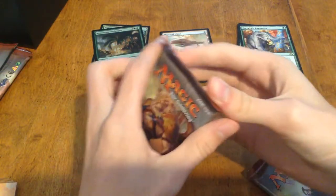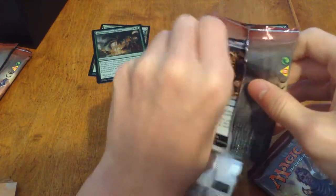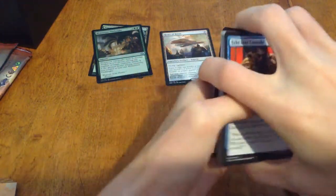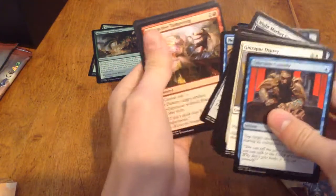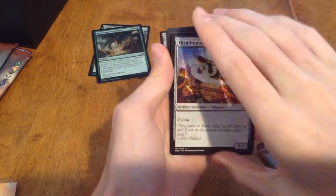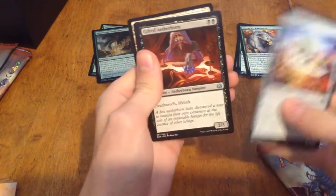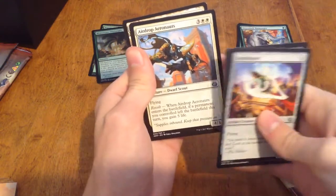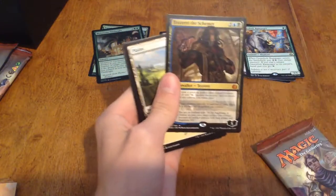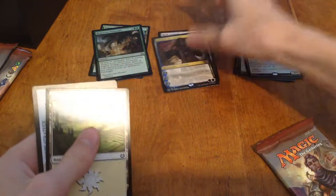Halfway done. This one doesn't want to be opened — there we go. Still cannot believe Heart of Kirin — that nearly pays for the whole thing. Ornithopter, Gifted Aetherborn — I thought that was a Push — Airdrop Aeronauts, and a Tezzeret the Schemer. This is a nice bundle.